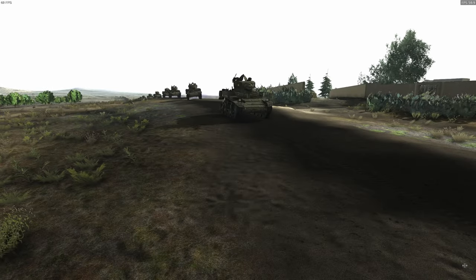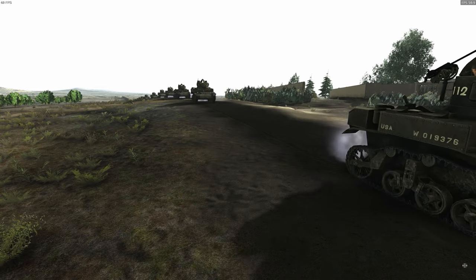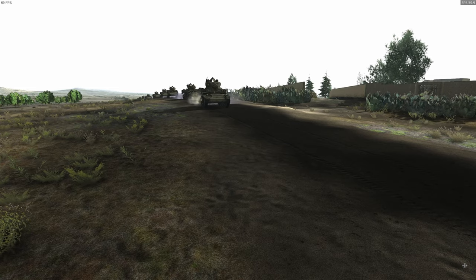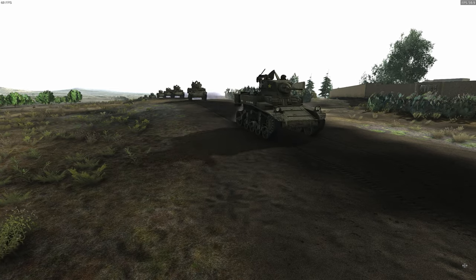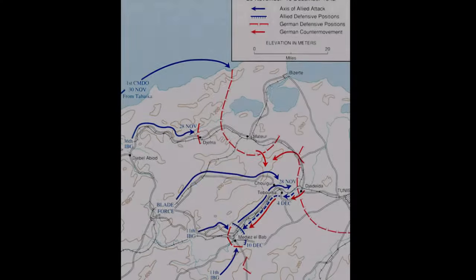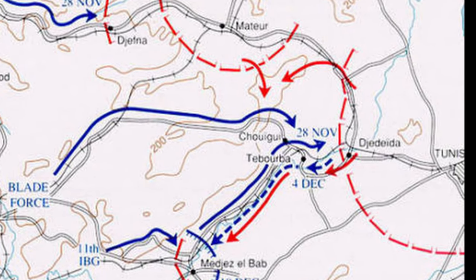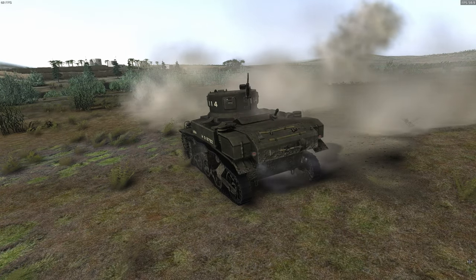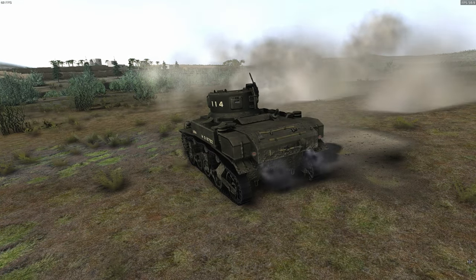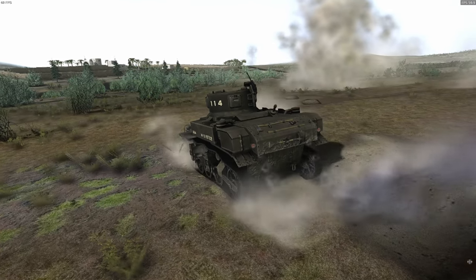In the vanguard of the 1st Army racing towards Tunis, we find the 1st Battalion of the 1st Armored Regiment of the US 1st Armored Division with 54 M3A1 Stuart Light Tanks. Their orders are to reach the Chiguri Pass and to create a tank-infested area in the Tyne River Valley. On the 25th of November, A Company skirmished with Italian forces stationed at what was later called Coxon Farm, but didn't press the attack.